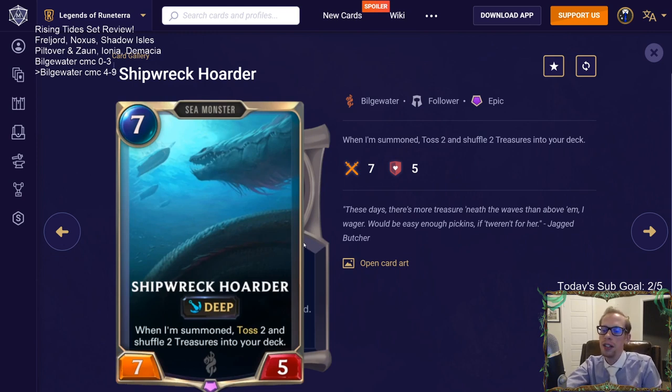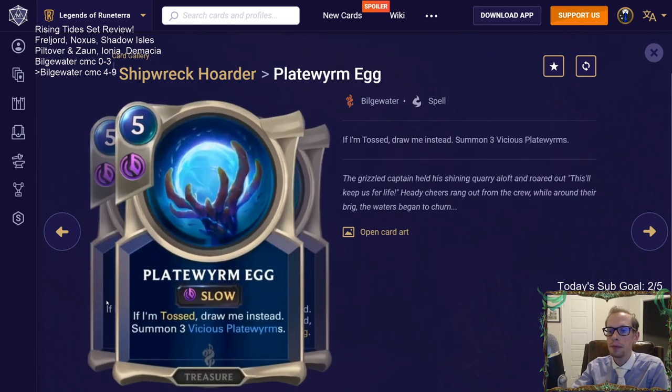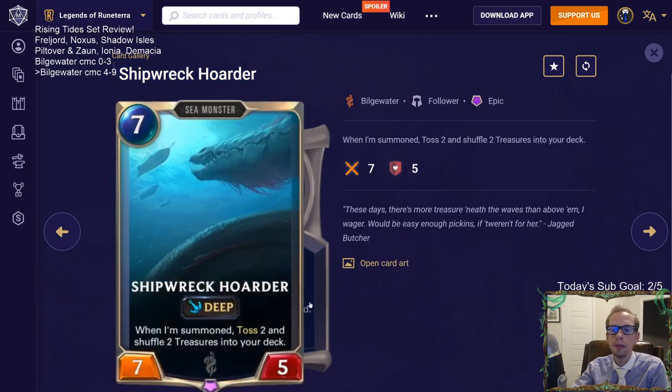Shipwreck Hoarder is seven mana seven-five with Deep. When summoned, toss two and shuffle two Treasures into your deck. Sea monsters haven't had much built-in tossing, making it feel difficult to reach 15 or fewer cards for Nautilus, but Shipwreck Hoarder helps with that. The two Treasures are shuffled into the deck rather than drawn directly. There are three different Treasure cards that can be shuffled in.